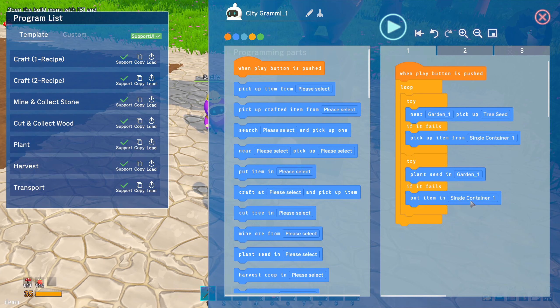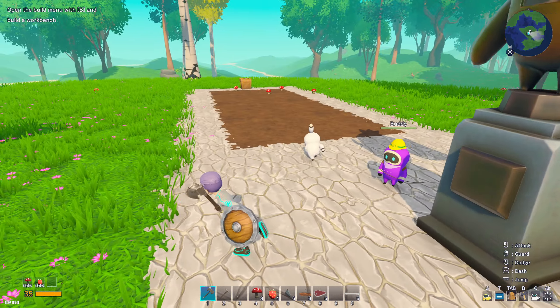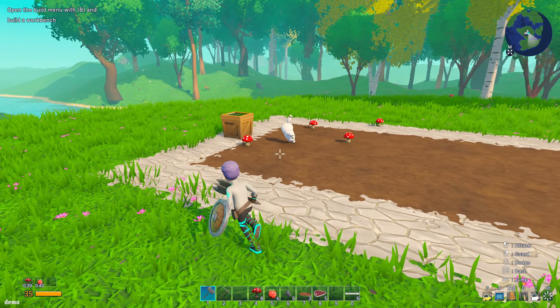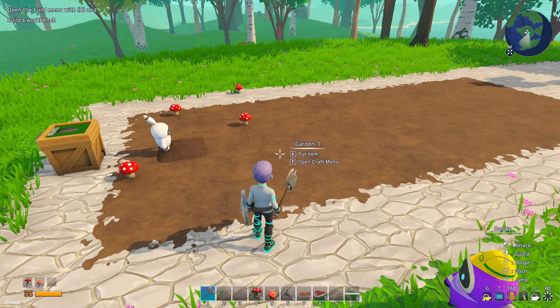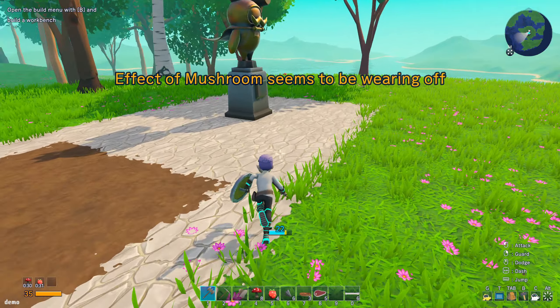Now what this guy's gonna do is loop the entire thing. He's gonna go try near garden one — pick up tree seed — so he's gonna look in garden one and see if there's a tree seed; if there is, he'll pick that up. If it fails, he's gonna go to the container and pick up a seed from there. Then he's gonna go try to plant the seed in garden one, and if that fails, he's gonna put the seed back in the container. And off he goes. He's gonna grab a seed from the container because he didn't find one out here, and then start putting it in — just planting things.